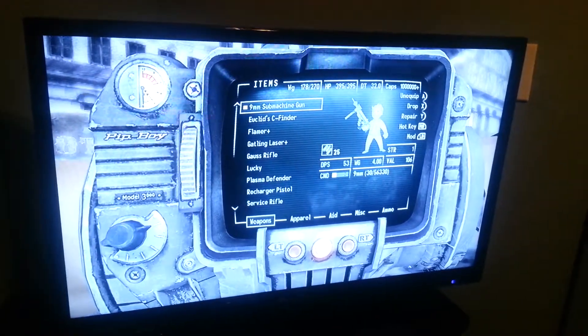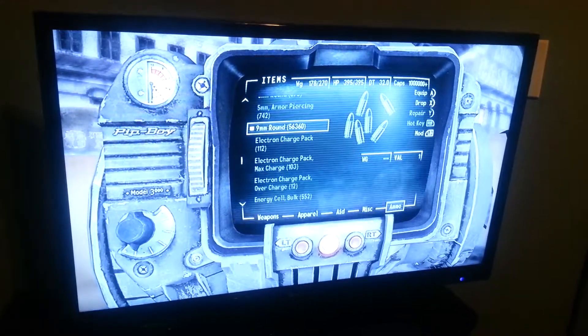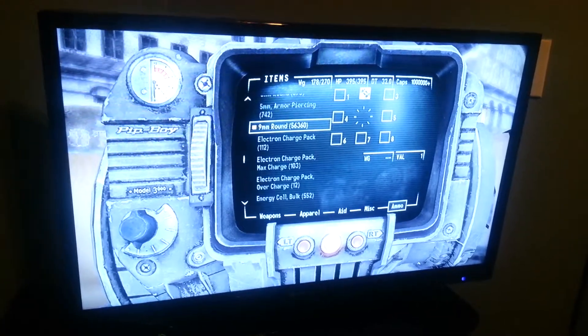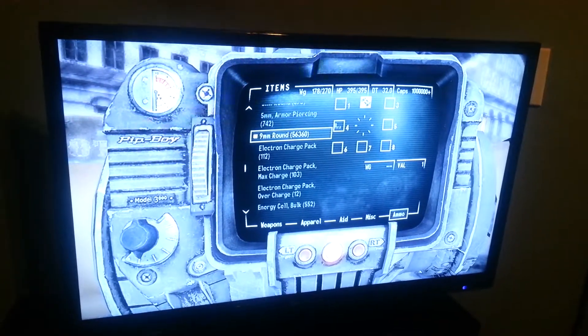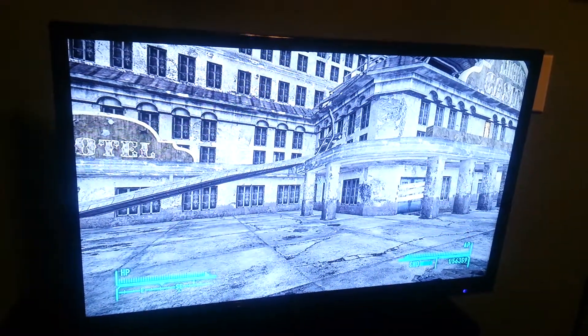So, first, get whatever gun of the ammo you want to use, hold down the hotkey button, and move over to the ammo section, and put the ammo on the hotkey. You can see it looks really weird — it looks like a bunch of pixels.